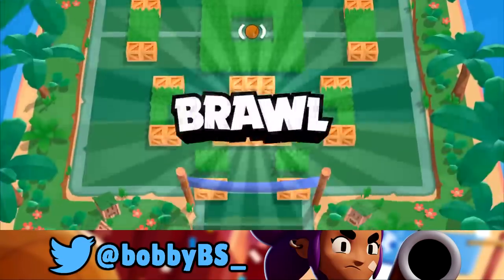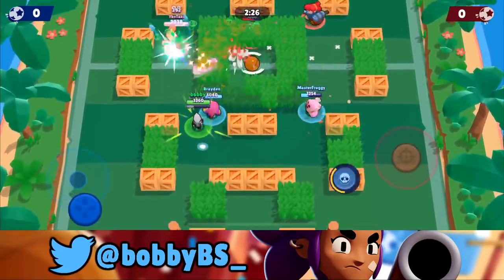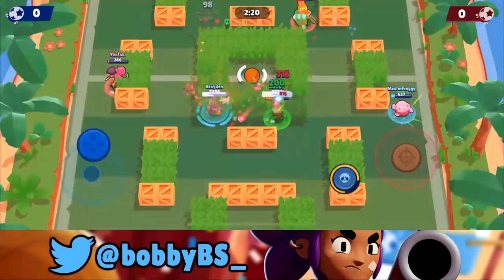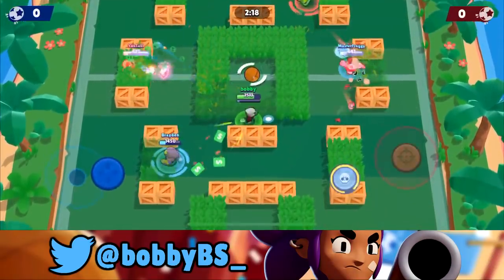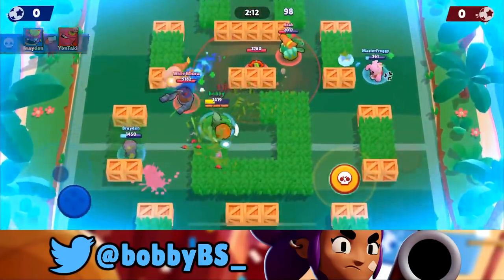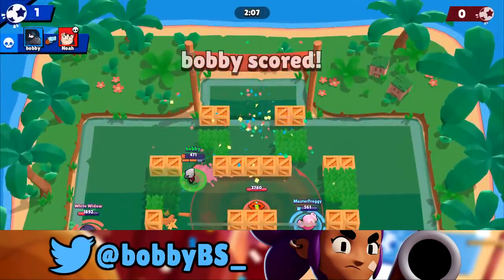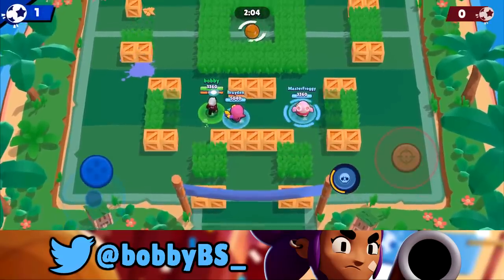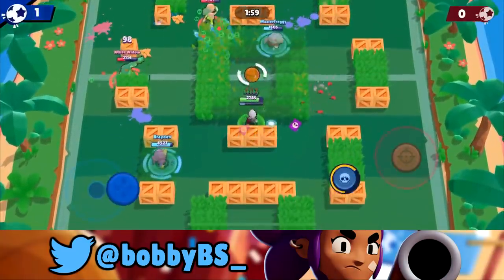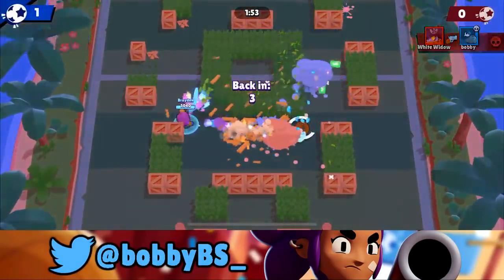Here we go into the third game. We're facing a tankier comp and actually a Pam, which is Crow's direct counter and the strongest brawler in the current meta. I'm going to show you how to avoid her. What you want to do again is hit every single brawler and wear them down. We go for the Crow jump and put it right in the net, killing the Pam which recharges our super — that's 25 seconds in and we already have a goal.